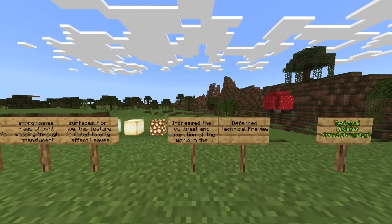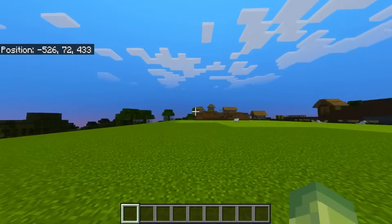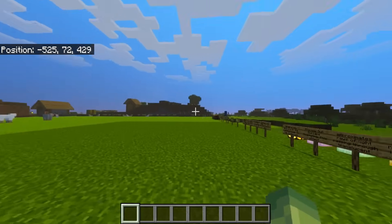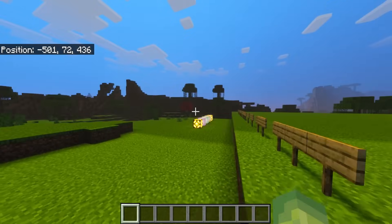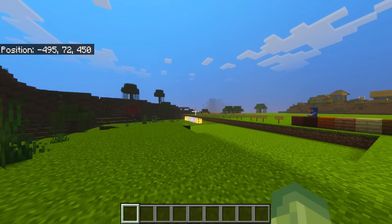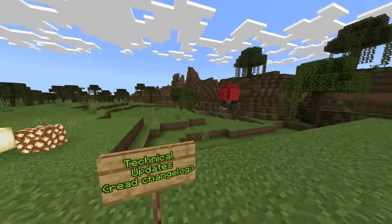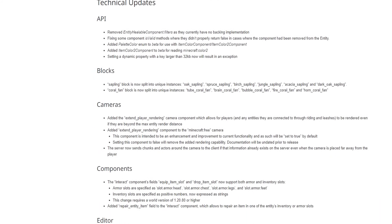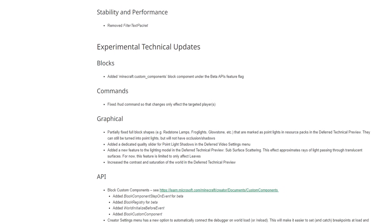The final shaders change this week is they increased the contrast and saturation of the world in the deferred technical preview - that is why everything is incredibly bright. I'm going to be honest, I don't like this. I'm in a swamp biome - it should be dark and gloomy and miserable. However, I do think texture pack and shader pack creators do have access to this so they can alter it to their own satisfaction. I hope that Mojang know that just making everything brighter doesn't make everything better. I liked it the way it was previously.